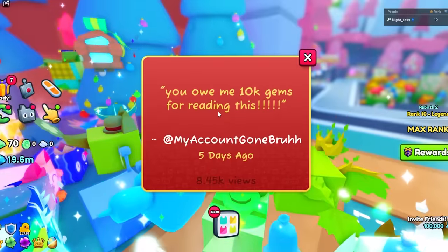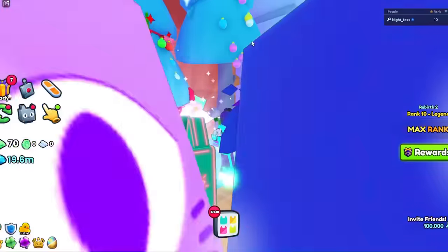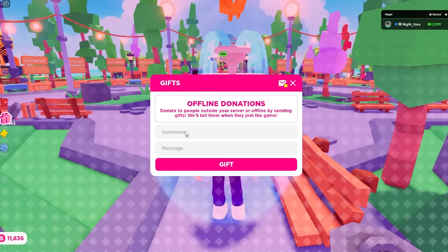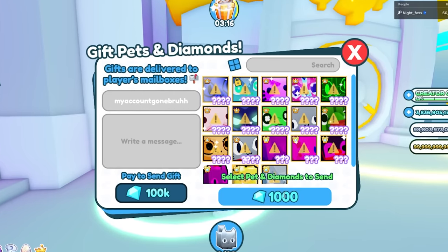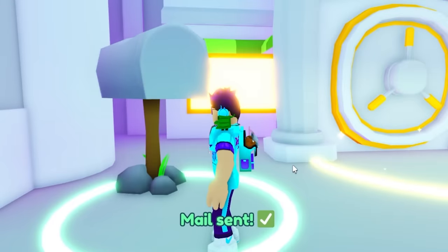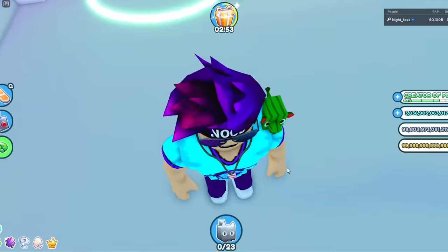This person got me — he says, 'You owe me 10k gems for reading this.' Fine. But before I do that, let's click on one more. 'Please donate, Cruise 2121.' I will again donate 1,000. And for the 10,000 diamonds for reading it — I read the message, send it to him. He didn't specify which game, so I gave him the 10,000 diamonds in another place. Back to the main game.